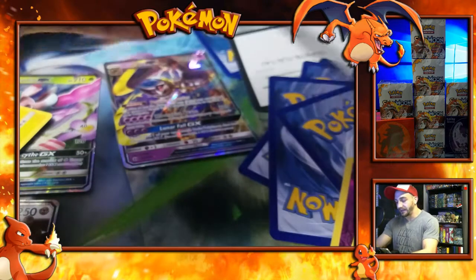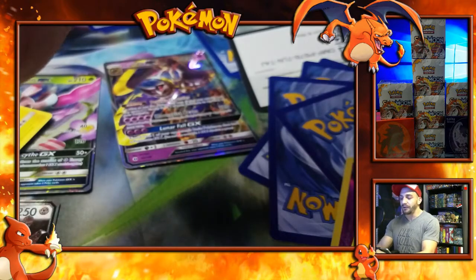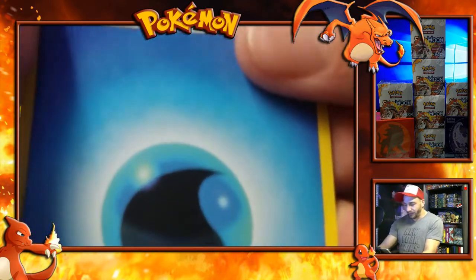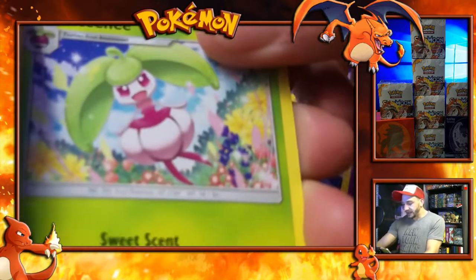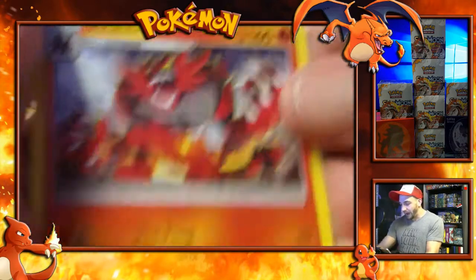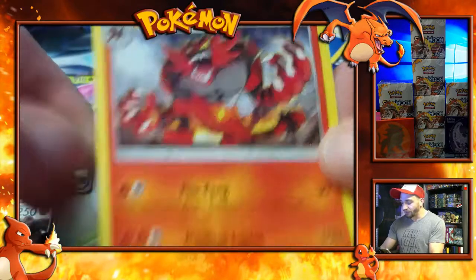Last pack! Here's a code card for you guys. I believe you can enter them, but they can't be used until the third week of February. Herdier, Steenee, and Poliwhirl. A Lilly Reverse Holo and a non-holo Incineroar.